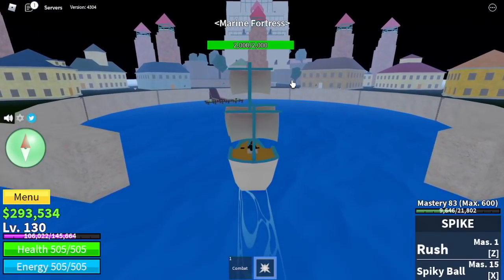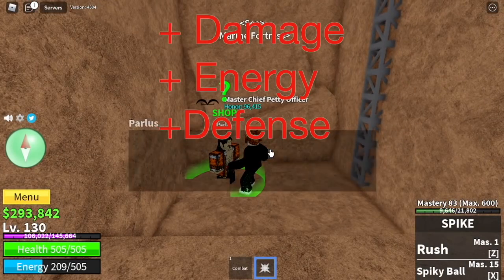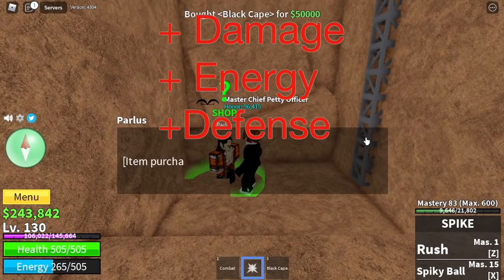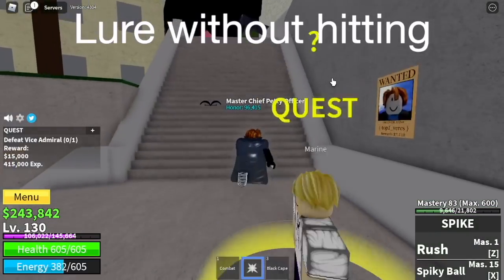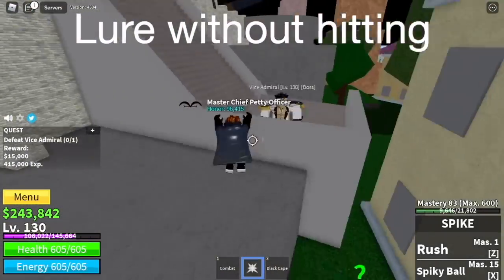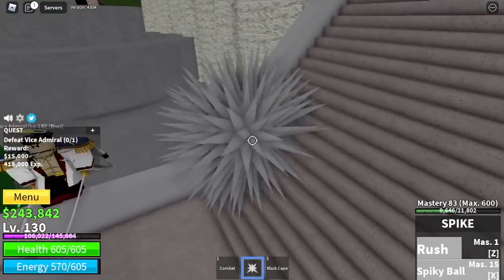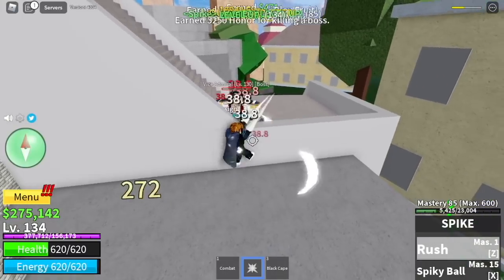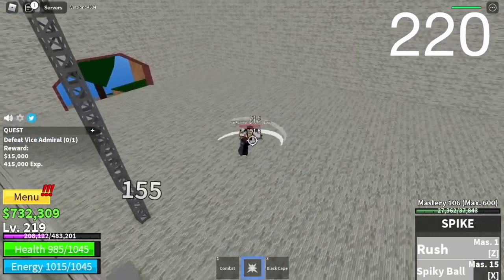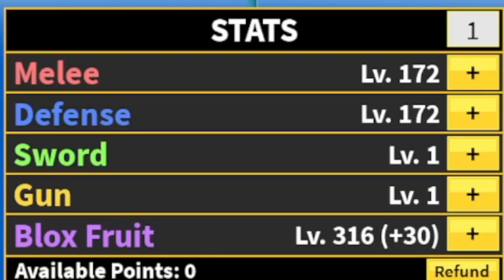We are now moving to our next island, the Marine Fortress. Before you start grinding, go to the tower and buy the Black Coat — this increases your damage, your energy, and your defense. The technique with the Vice Admiral: lure without hitting, because this mob has a long range attack. Lure him into a wall. I don't suggest using the X-Skill because it might destroy your formation while grinding, but it really depends on you — as long as you reach level 220. Stat check: 220 stats, 172 melee and defense, Block Fruits 316.